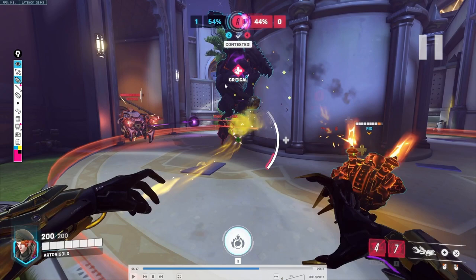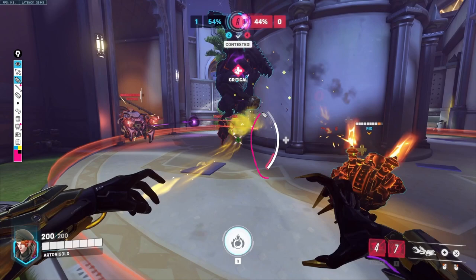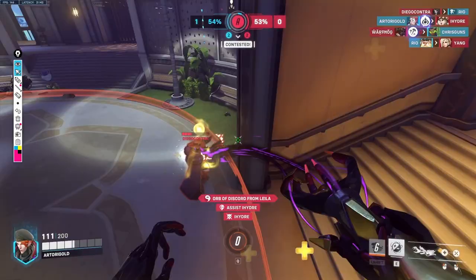Another interesting thing about your ultimate: when you ult, your resource goes up way quicker. So in theory, if you wanted to, you can use all of your resource — fully pump all your left click into somebody like your tank — and then use your ultimate, and you get all of your resource back. That's a nice little thing to remember if you can't heal your allies. You get Cull so quickly, you might as well just use your ultimate that way — there's no reason not to.